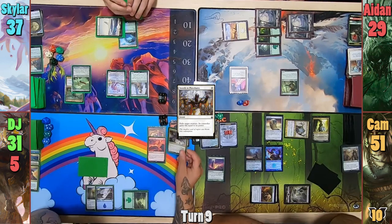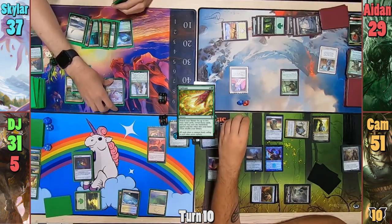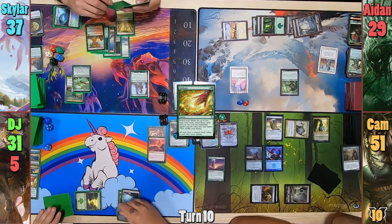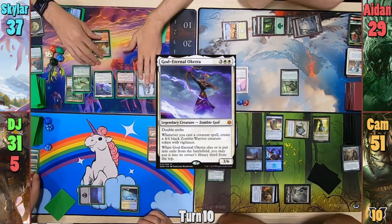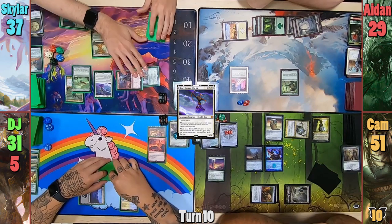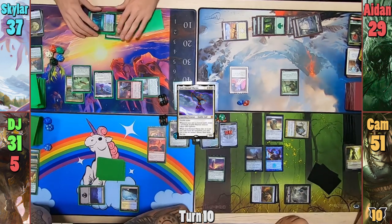DJ loses Ur-Dragon on his upkeep to Shouldered, and casts Cultivate in his main phase before passing to Skylar. Skylar sacrifices Morophon and puts it to the Command Zone. He draws and casts Hazoret to go along with Rhonas, then a God-Eternal Oketra hits the field, though Skylar kicks himself for his bad sequencing. With only one card in hand, he's able to swing Rhonas and Hazoret at Vraska. Vraska bites the bullet — even with her ability trying to destroy them, the gods live on.